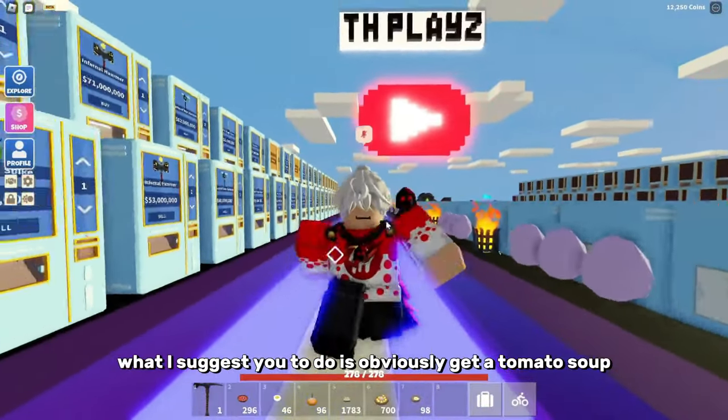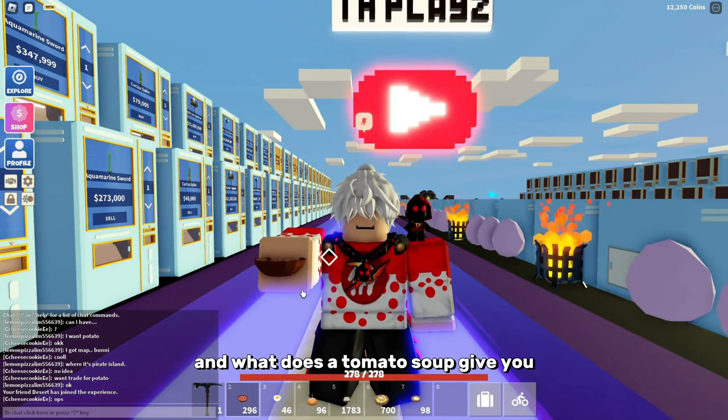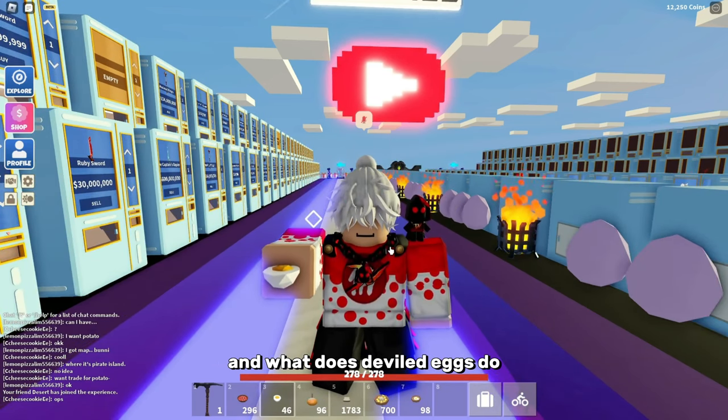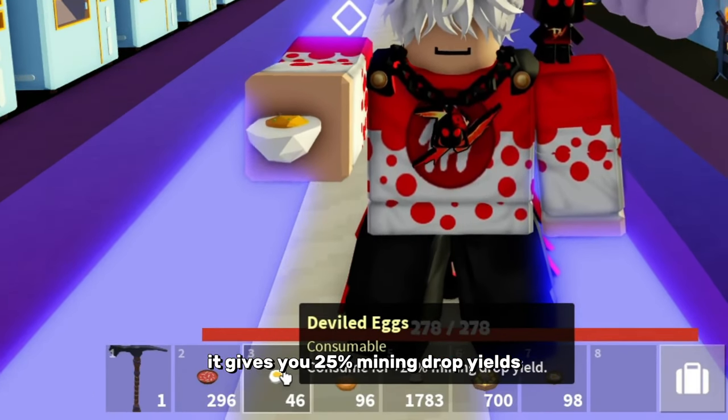The first item I suggest is a tomato soup — what does tomato soup give you? It gives you 20% increased break speed. The next item is deviled eggs. What do deviled eggs do? They give you 25% mining drop yield.